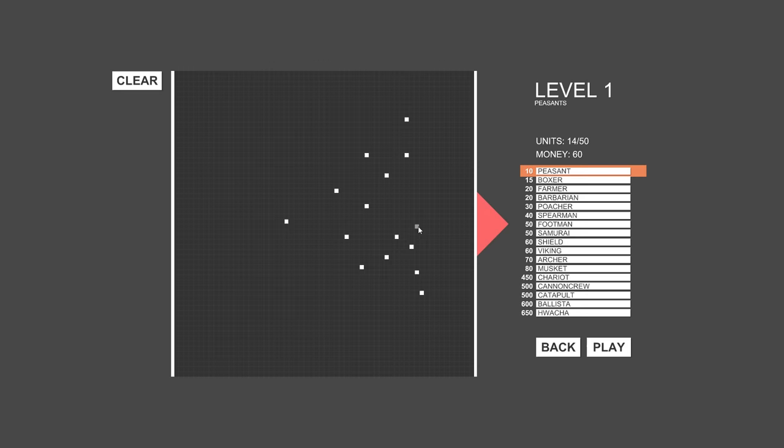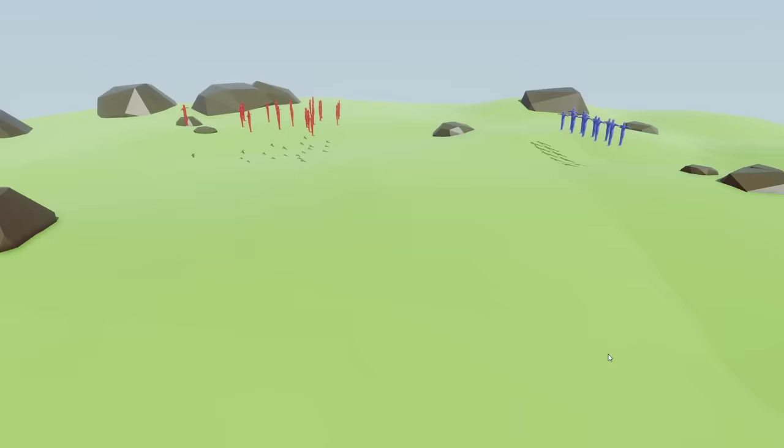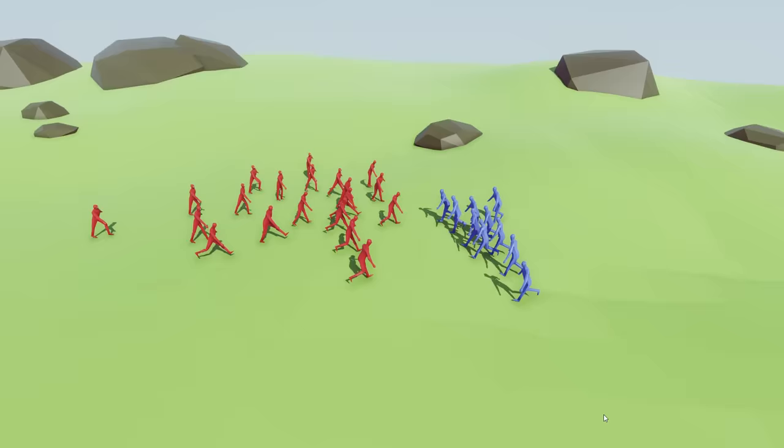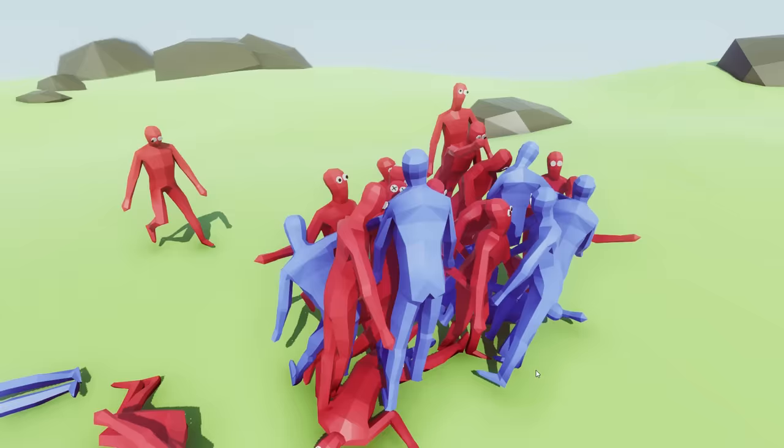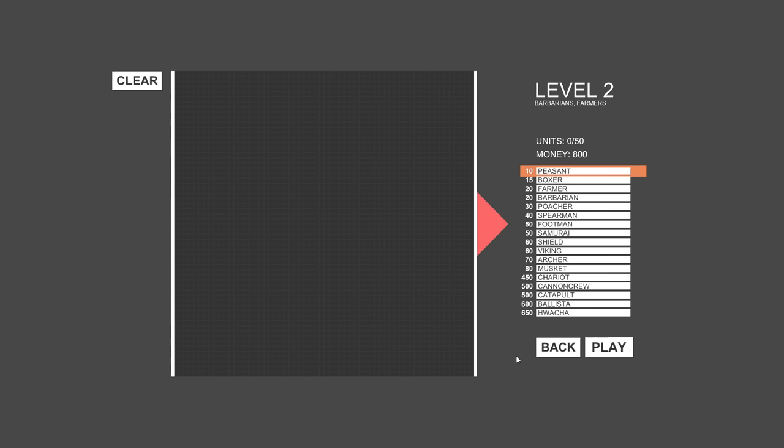On the red team, it looks like I've got more guys than they do, so that's good. Oh, we slap each other! Yeah, slap him, knock him down! I won — literally just by having more people, I think. Alright, next up: barbarians and farmers.